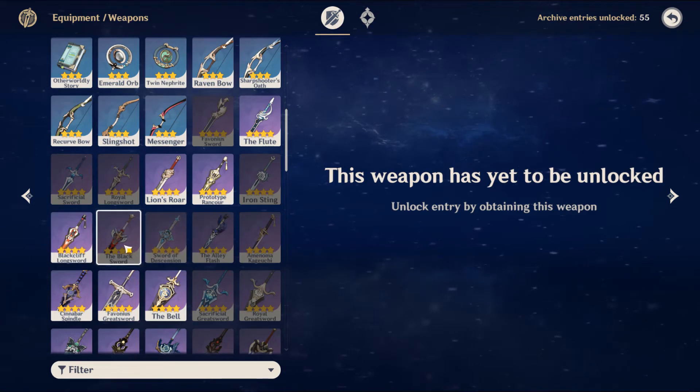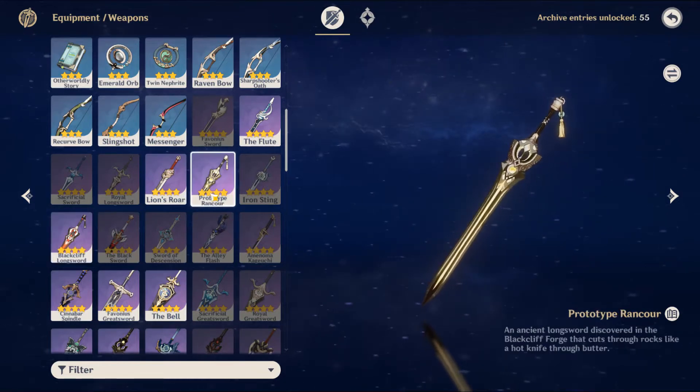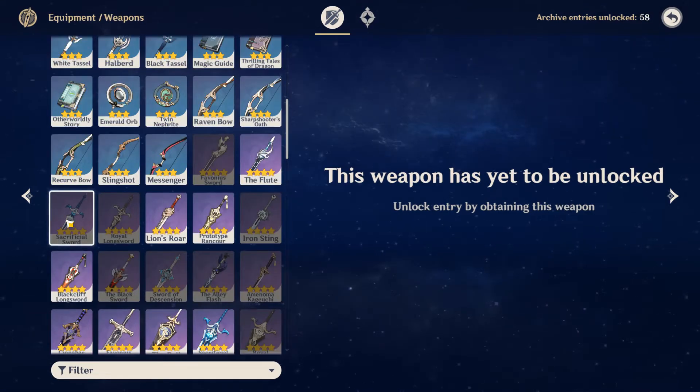For your 4-star options, Lumine's best-in-slot 4-star weapon would be the Black Sword. The Blackcliff Longsword would be number 2. The Prototype Rancor is free-to-play and also 3rd best. Next would be the Amenoma Kageuchi, which is another free-to-play weapon that is very good, especially if you don't have a lot of energy recharge on your Lumine. The Sacrificial Sword would also be quite an interesting option, because having 2 charges of your elemental skill would be very powerful for Lumine — most of her damage comes from her elemental skill. That energy recharge from the Sacrificial Sword would be useful for getting her burst. However, don't take the Sacrificial Sword off of Xingqiu to put it on Lumine — it's just so good on Xingqiu.